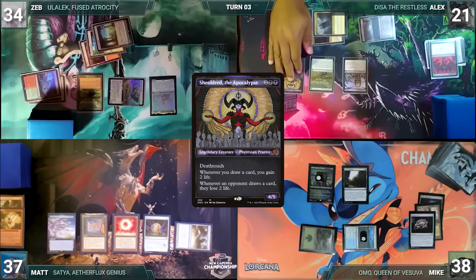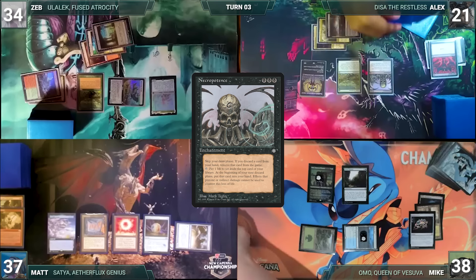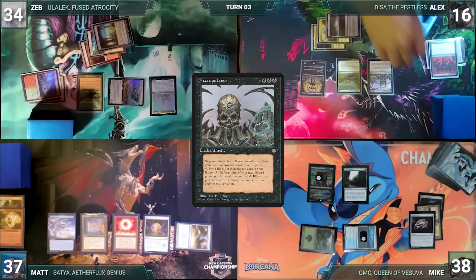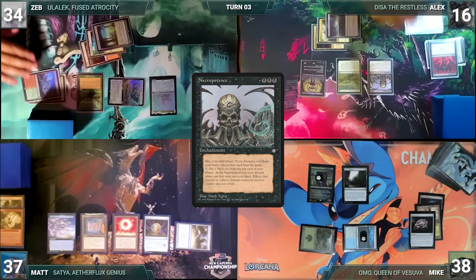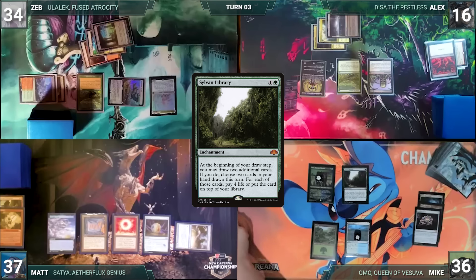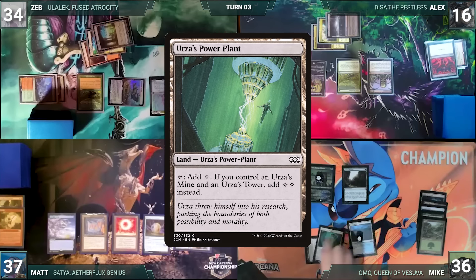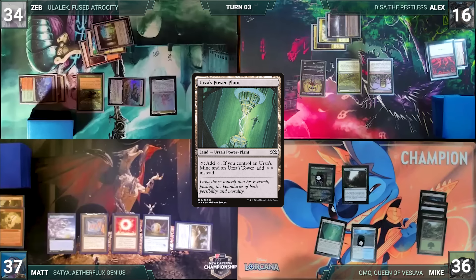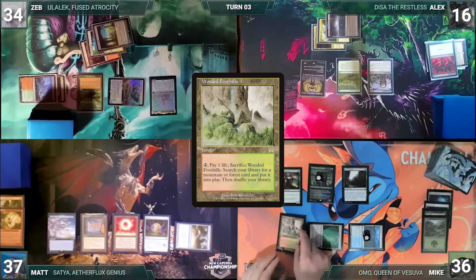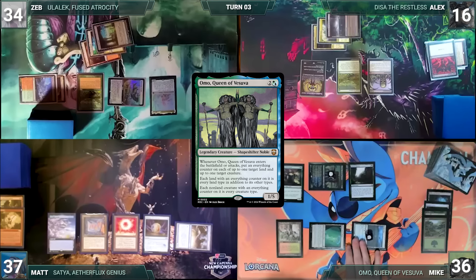Alex skips his draw step due to Necropotence. He plays an Urborg, Tomb of Yawgmoth, adds a black through his carpet, and casts Sheoldred the Apocalypse. Mike sighs looking at his Sylvan Library. Sheoldred resolves and Alex activates Necropotence five times, paying five life. During his draw step Sylvan Library and Sheoldred trigger — Mike loses two then declines his Sylvan Library draw. Mike casts Crop Rotation, sacrificing a Forest to fetch Urza's Power Plant. Since Hedge Maze has an everything counter, Power Plant is online.